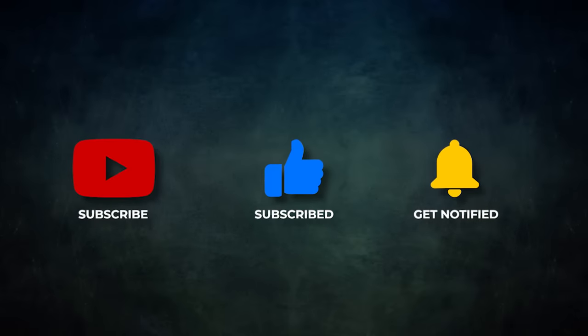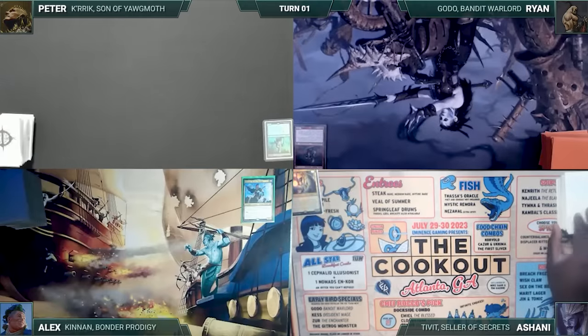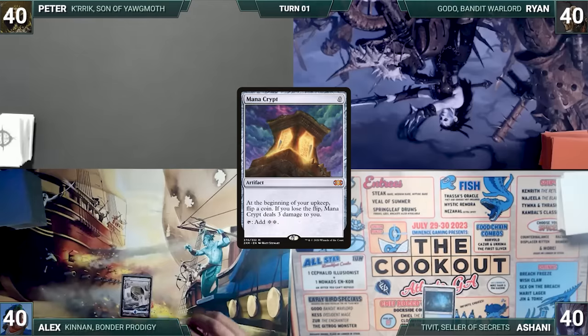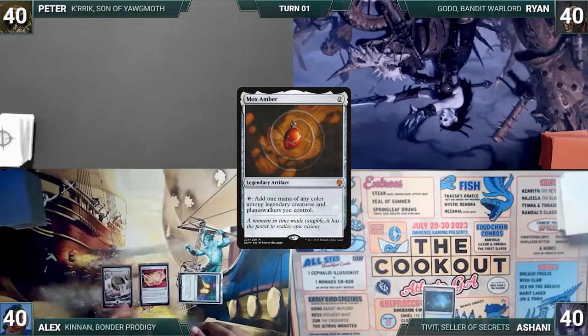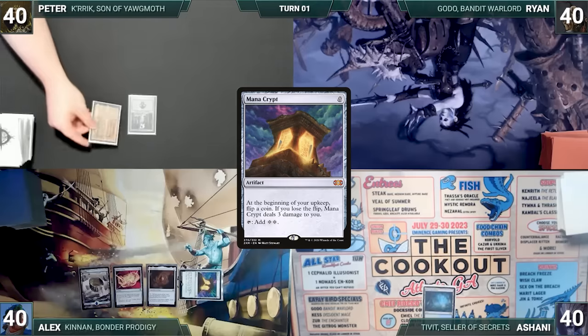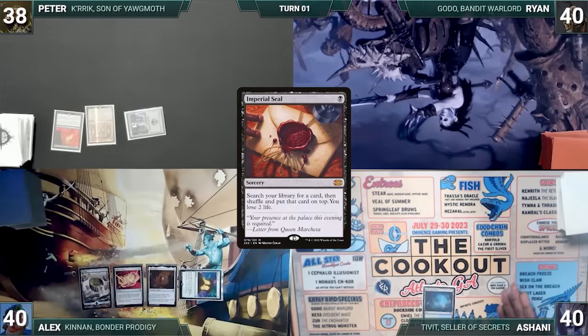Without further ado, let's kick off this game. Ashani won the Nymar challenge and gets to start us off. Ashani draws a card for turn and plays a Misty Rainforest, then passes. Alyx draws and plays an Island, casts a Mana Crypt, a Felwar Stone, and a Mox Amber, then passes. Peter draws and plays a Swamp, casts a Mana Crypt and an Imperial Seal, fetching up a card onto the top of his library and losing two life, then ends his turn.